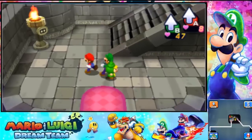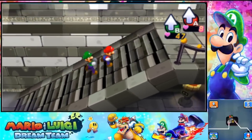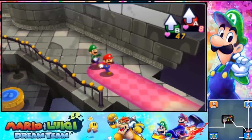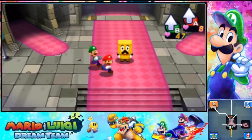What is up guys and welcome back to some more Mario Luigi Dream Team for the 3DS. Last episode we got the mattress from Dozen Sands, and this episode we're going to try and get the feathers from the castle, which hopefully we just have to go to the lobby and something will happen.